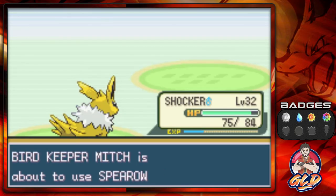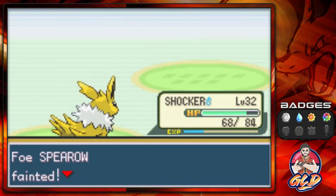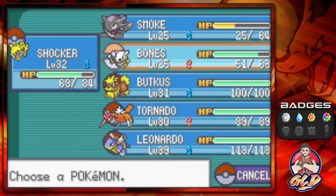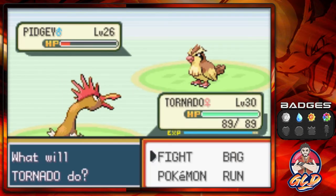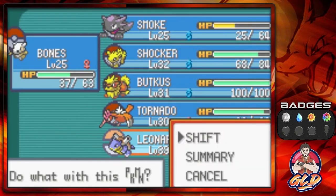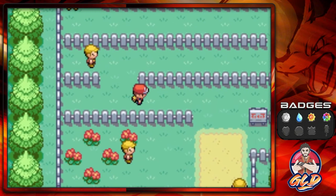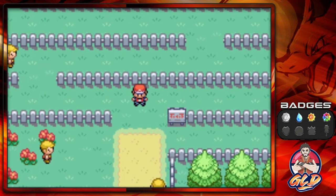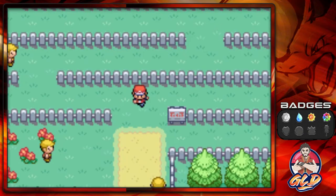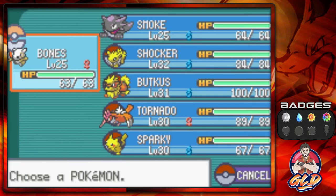Everybody's getting levels — Spearow comes out, then a Pidgey. Using Headbutt of course, but they use Whirlwind — let's go with Pursuit. These trainers keep using Whirlwind. Coming out with a Fearow — using Water Pulse and we've defeated Mitch. Let's heal up our Pokemon because I'm losing PP on everything and we got a lot more to go. We switched out Leonardo for Sparky because Sparky has Thunderbolt and I want to use it here to help level Bones.